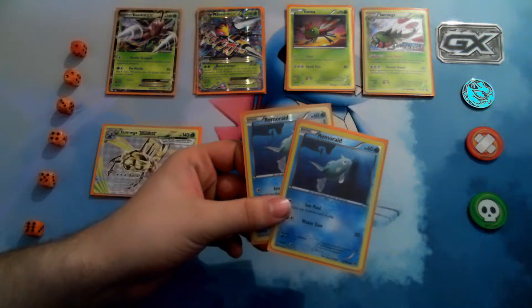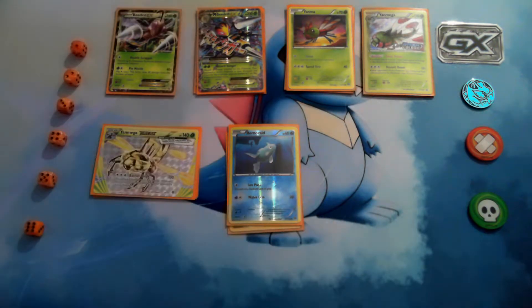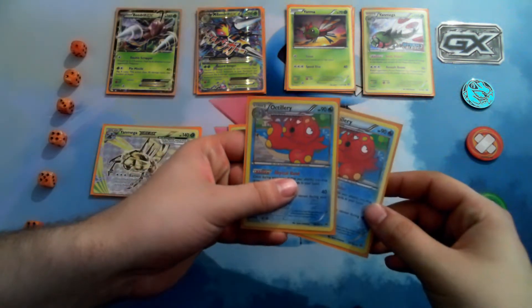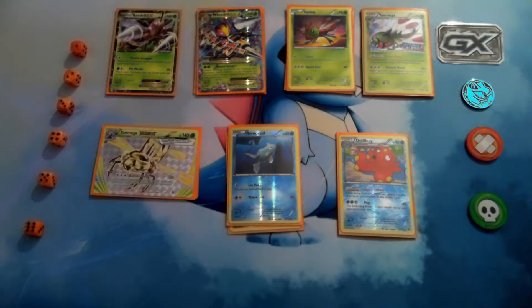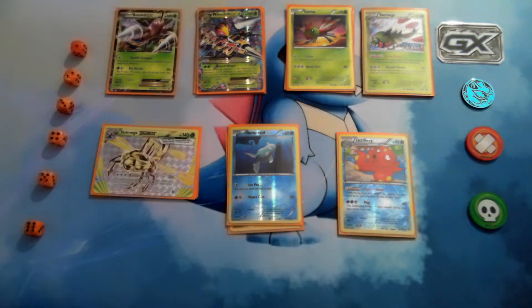I have two copies of Remoraid just so you can evolve into Octillery, of which I also have two copies. I like using the reverse holo. Its ability Abysmal Hand helps get five cards into your hand. A lot of people run this kind of deck with Shaymin, but I don't — one, I don't want to spend that much money, and two, when you're winning it's really hard to get those energies back on Mega Beedrill EX. Octillery's Abysmal Hand helps: if you have at least one card, use Abysmal Hand to get five cards, use that one card to get down to four — then boom, free attack for your Yanmega or Yanmega Break.